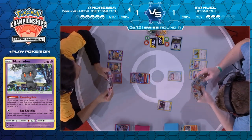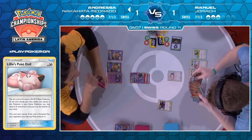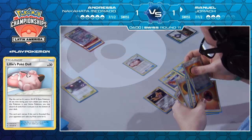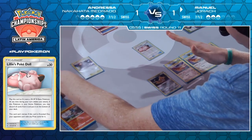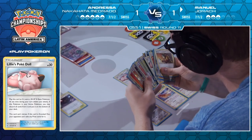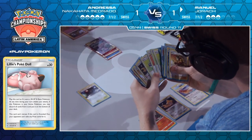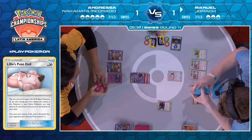We see Welder, Ultra Space for Blacephalon, Fiery Flint grabbing four energies, Fire Crystal grabbing a few more. I think he's getting there — he just needs nine energy total: three to attach to the Blacephalon and six to discard for Fireball Circus. Can he find it? He's going to count the energies. I believe we saw three, so he could Flint into one, two, three, four energies. Surely he has it.